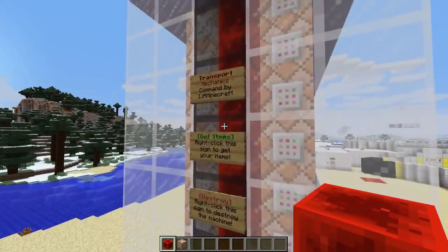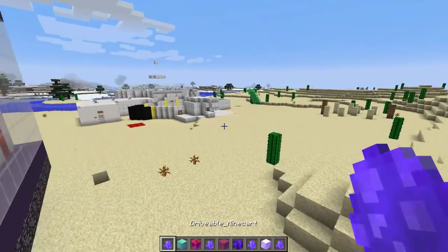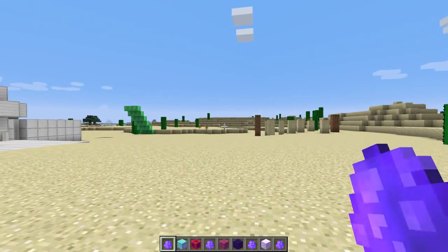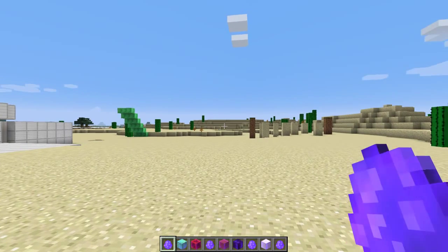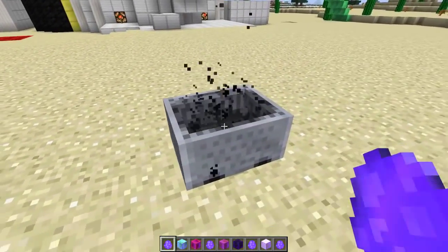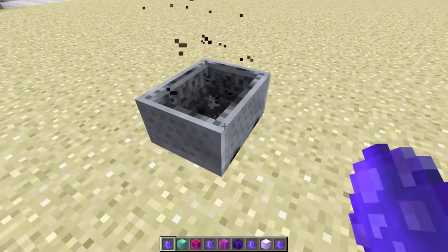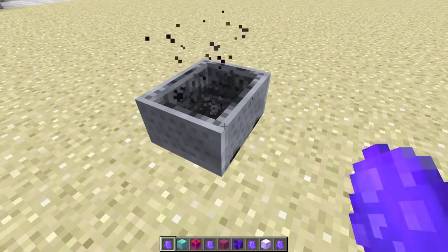Go over to your computer, then right-click your get items sign and you'll be given a whole inventory's worth of new objects and tools. Everything will be in place to allow you to enjoy this to the max. So the first thing we're going to go over is the drivable minecarts. All it takes is a single Minecraft spawn egg to spawn in the drivable minecart. It looks like a normal minecart but it has smoke billowing out the middle, which means the engine is on — it's not on fire, don't worry guys.